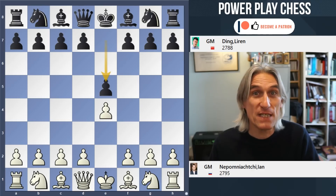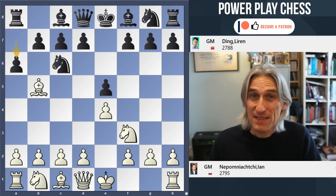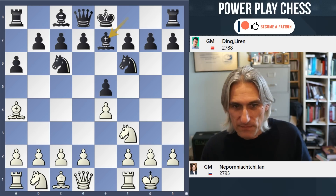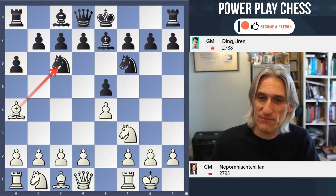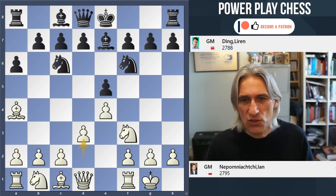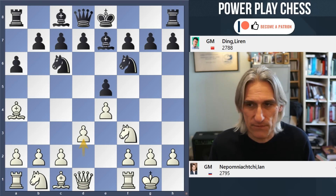Nepo plays his customary e4, no dabbling with d4 today. And once again we have a Spanish. This time Nepo plays more of a main line. We saw in that first game Bishop takes c6, which was interesting and got Nepo some advantage, but today Nepo plays more traditionally with d3. You could say the old main line here is Rook e1, but d3 has really come to the fore over the past 20 years — a big favourite of Magnus Carlsen, of course.